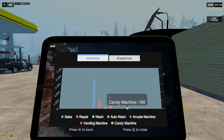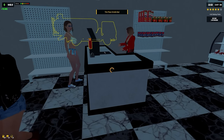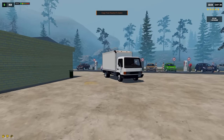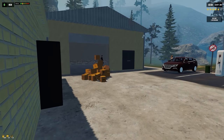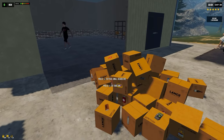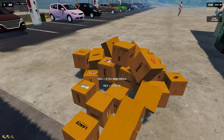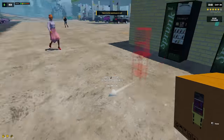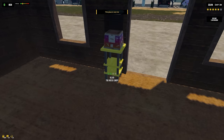It shows what we've made — sales that must be from repair, wash, auto wash, arcade machine, vending machine, candy machine. Sales is probably a combination of fuel and goods. We only have $400 left, we're super broke right now. The truck is over here — I see why we're broke, that's a lot of stuff. I didn't order all that.